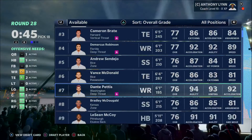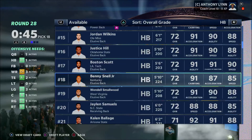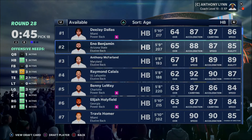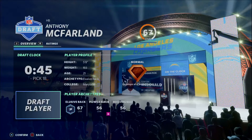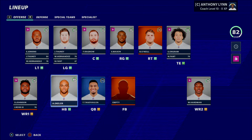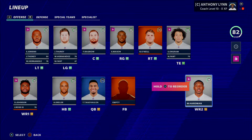Sorting is much more efficient than scrolling position-by-position to find what you want on a stat line. I recommend sorting by speed or by age to find the youngest players with room to develop — like an Anthony McFarland at only 21 years old. Late in this draft I sorted for speed and found John Ross and Mecole Hardman, both with 95-plus speed. Even with higher-overall receivers still available, I sorted for star development and best speed and came out with monsters.